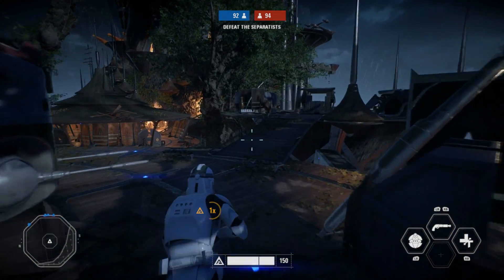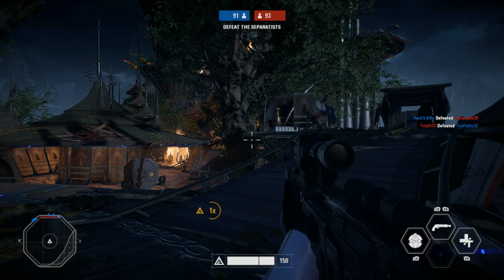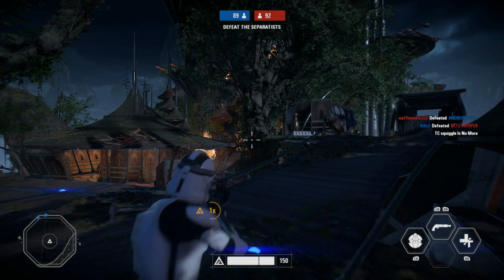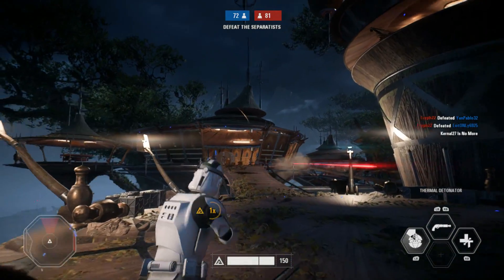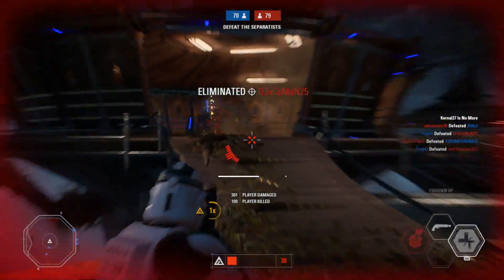Category number two is visibility. To demonstrate the difference in visibility between the two perspectives, I'm going to be standing still and then switching between the two. As you can see, the first person perspective decreases your visibility, which — just like stability — benefits immersion, but causes your ability to perform at your best to suffer. Being able to see more around your player allows you to be better aware of your surroundings, thus once again giving you an edge over your opponents.